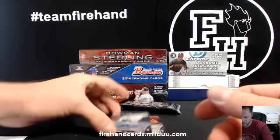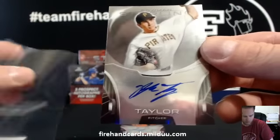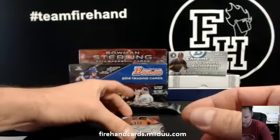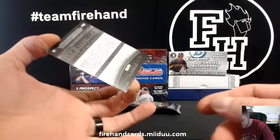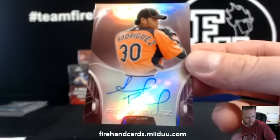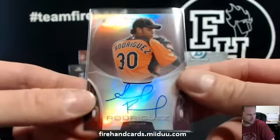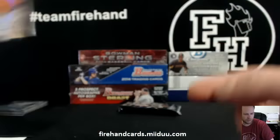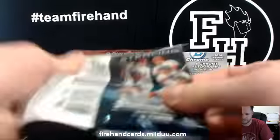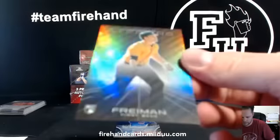Blake Taylor for the Pittsburgh Pirates — Mr. Will and Rach. Ruby numbered to 99. Eduardo Rodriguez for Nertzoy and the Orioles. We pulled his Super Fractor out of this product — one of a few Super Fractors we pulled from this product. We opened enough.